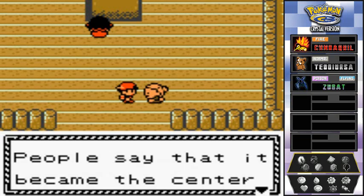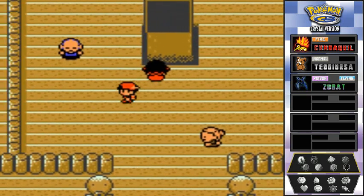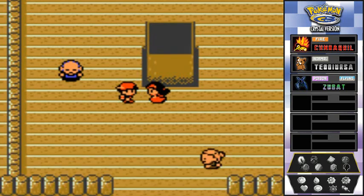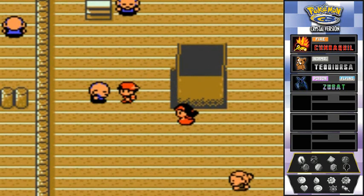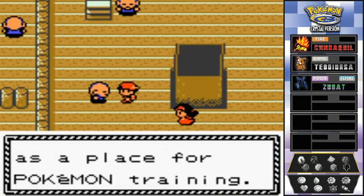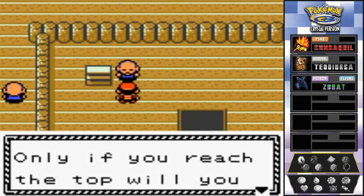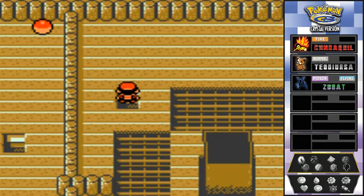Here is the Bellsprout, over a hundred feet tall. People say it became a center pillar here — a monumental place that wiggles left and right. You can see the pillar shaking; people are training upstairs. Sprout Tower was built long ago as a place for Pokemon training, and only if you reach the top will you obtain an HM.